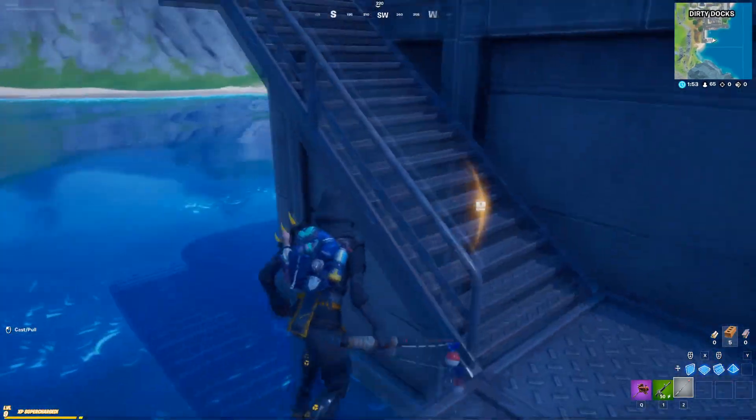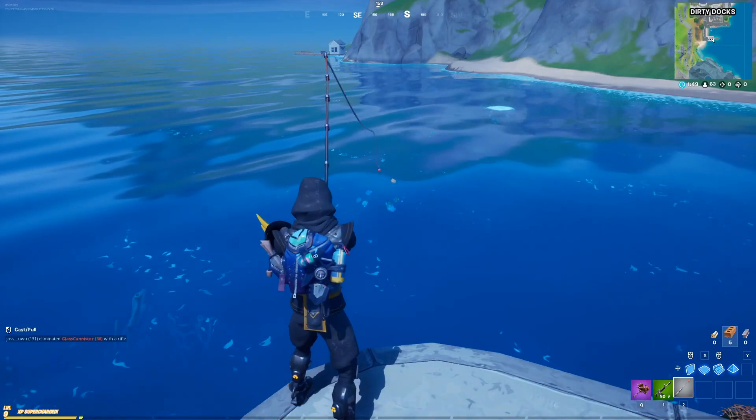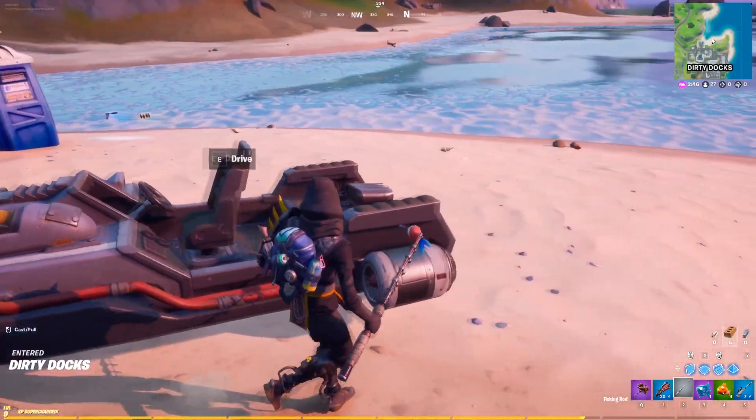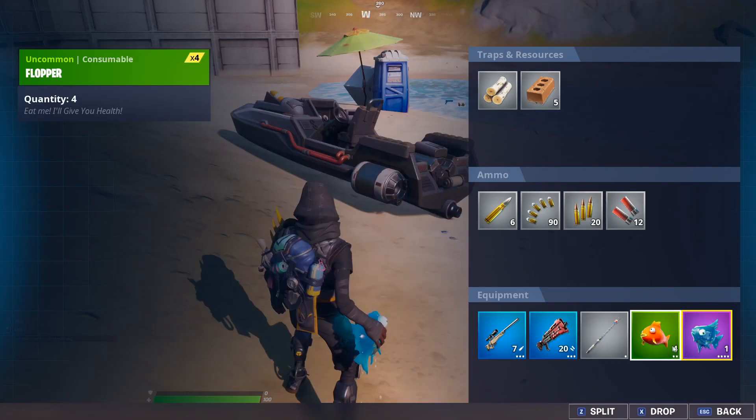So here we have a fishing spot right here, we're gonna go ahead and get those fish. Alright guys, I just finished my fishing so now we have a boat, a fishing rod, a slurp fish, and a flopper — that's what you're gonna need for this glitch.